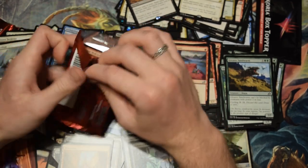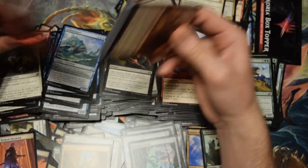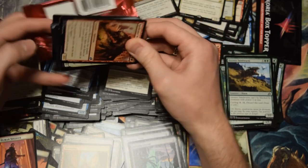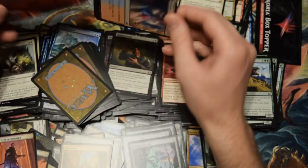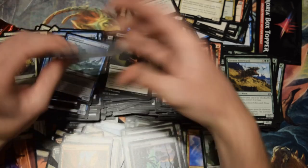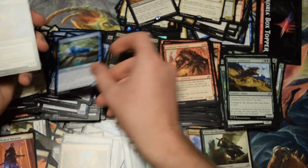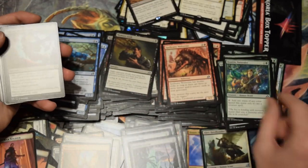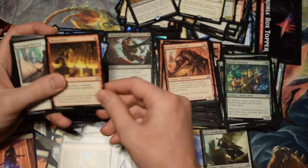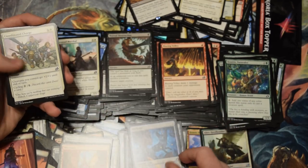Whoever was on the team like, oh yeah, we'll put Companions in here, we'll make this set about the wedges again for some reason, and we'll put one mana cycling cards in here — the people designing this set were a bit off the deep end in my opinion. But it was pretty cool stuff, right? At least I'm getting some cool cards out of it.